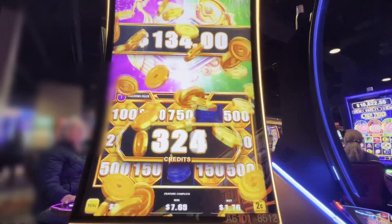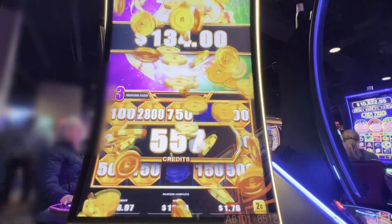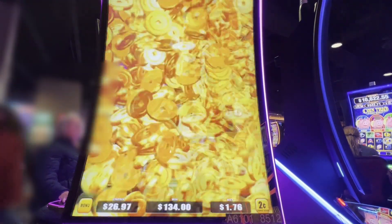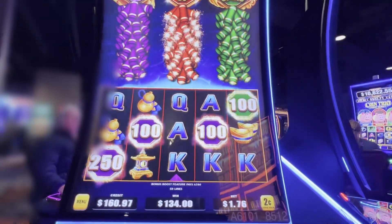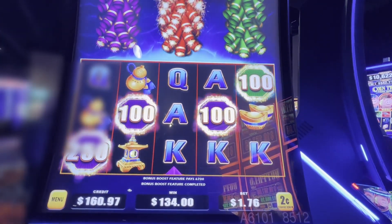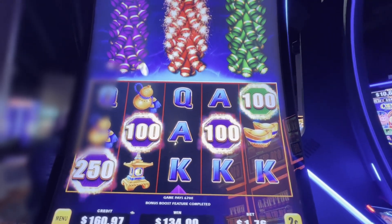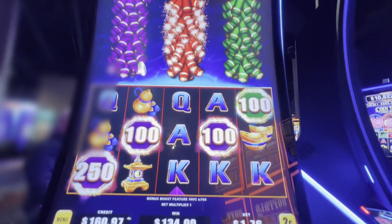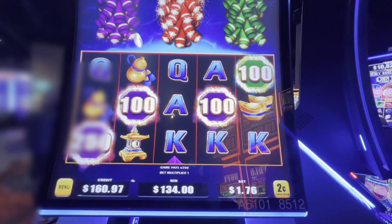We are forty dollars total in, and we are going to cash out. $160 — so we're up $120 on that game. Some people would look at that red firecracker and be like 'let's go for it,' but we're going to take our hundred bucks and run.